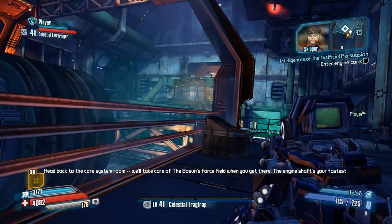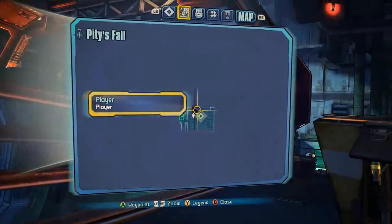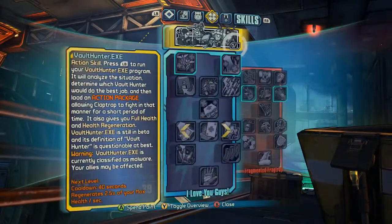Alright, so Pickle is leaving us to go take care of himself, but we've got the Skipper who's going to help us get to the Bosun. This seems like a great time for us to take a look at Claptrap's skills.